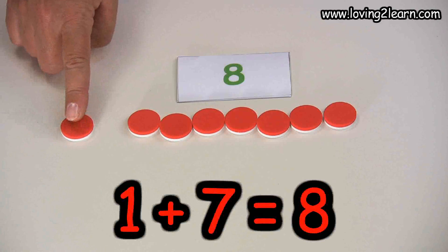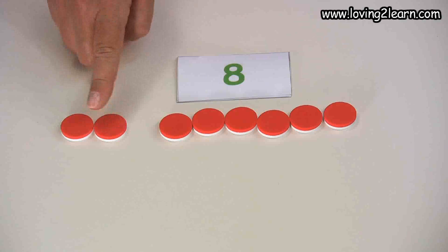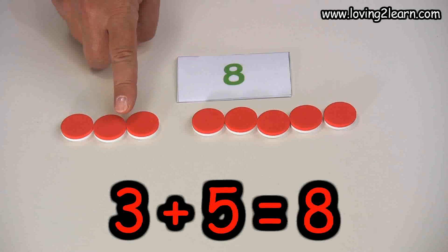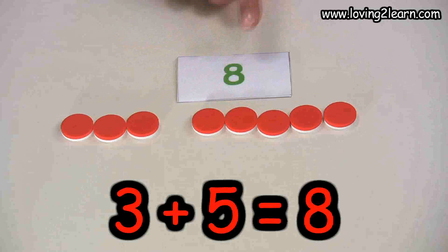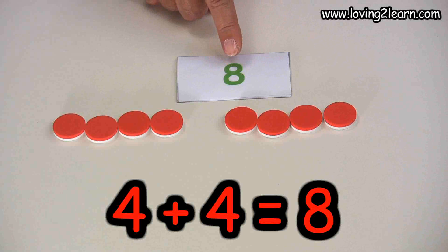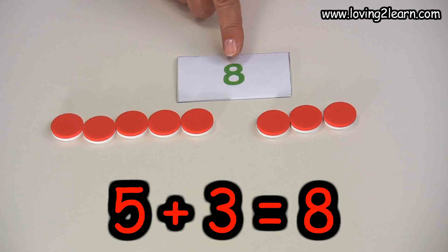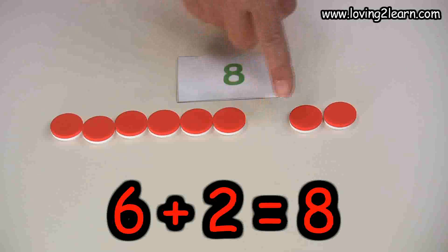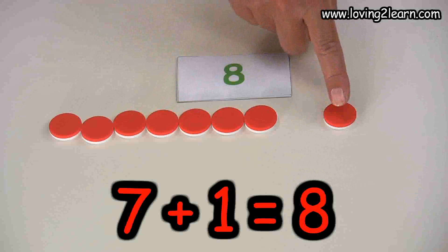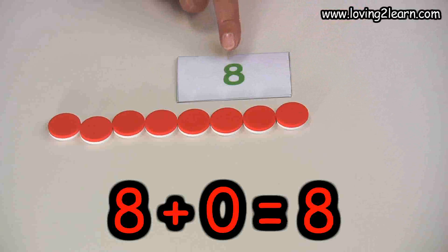Help me out — one plus seven equals eight. Two plus six equals eight. Three plus five equals eight. Four plus four equals eight. Five plus three equals eight. Six plus two equals eight. Seven plus one equals eight. And eight plus zero equals eight. Great job.